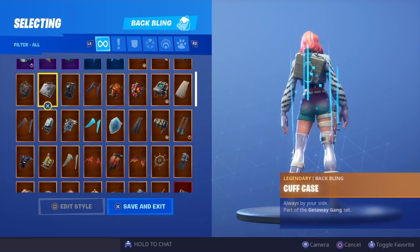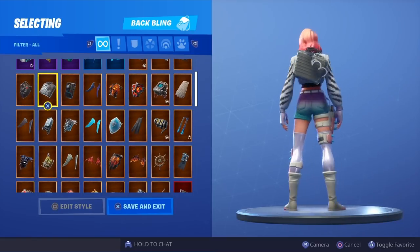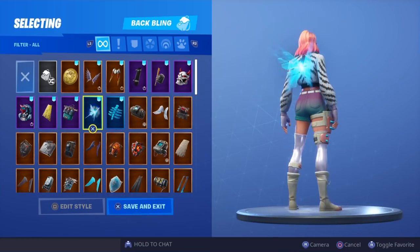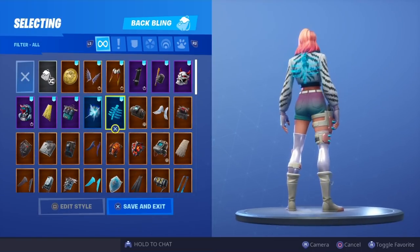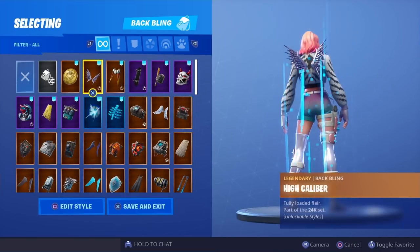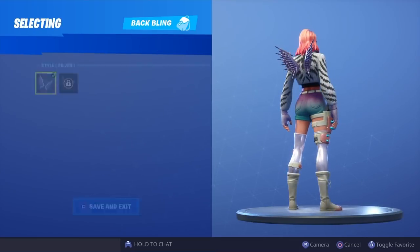In this row I'm probably gonna say the Cuff Case — not the best combo but it matches the colour scheme and looks pretty cool. For this row hands down it's gonna have to be the Shattered Wings — it might make the thumbnail as well. I did really like the Spectral Spine but you can't really see it with the jacket she's wearing. In the top row it's either gonna be the Gaze back bling — I really do like this one — or the High Calibre in the silver version.